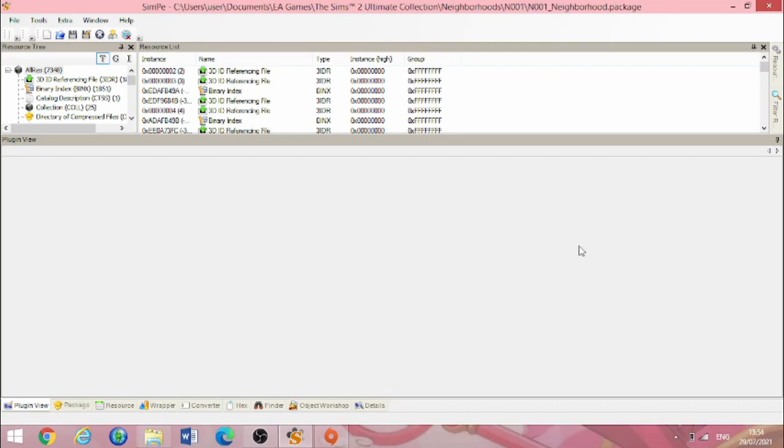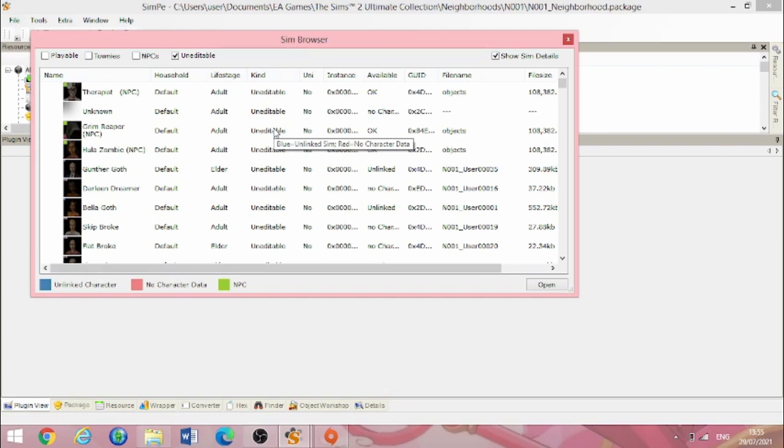I've been working on 'How Corrupt is Veronaville Anyway' — I promise I haven't abandoned it; life has just not been my friend lately. I opened up Pleasant View in SimPE because I wanted to know something that is absolutely relevant to the Veronaville video. When I opened up the Sim Browser, it defaulted to the uneditable sims — object NPCs, dead sims, Bella Goth, the gang's all here. And I realized this Pleasant View is the Frankensteined one from the merging experiment back in May.